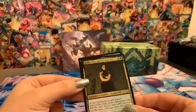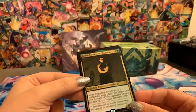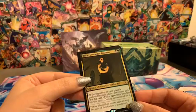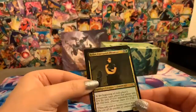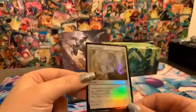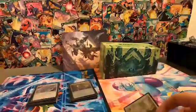A cute little bird creature — it reminds me of the owls from Guardians of Ga'Hoole. Belbe — during each player's post-combat main phase that player adds two colorless mana for each of your opponents who lost life this turn. It only costs two and it's a legendary zombie creature. We got a foil Make a Stand that buffs your creatures and gives them indestructible.